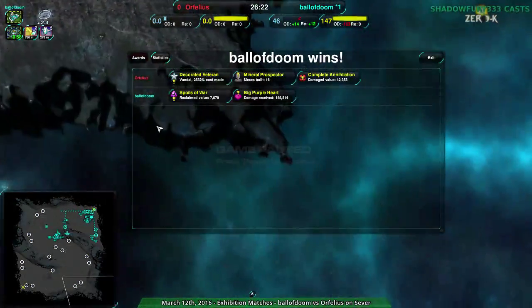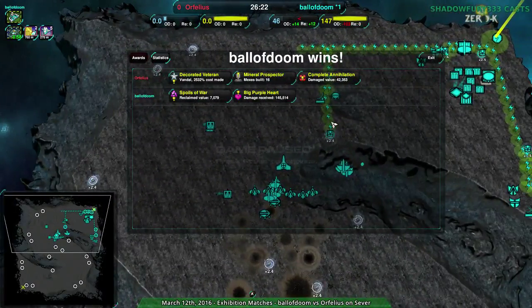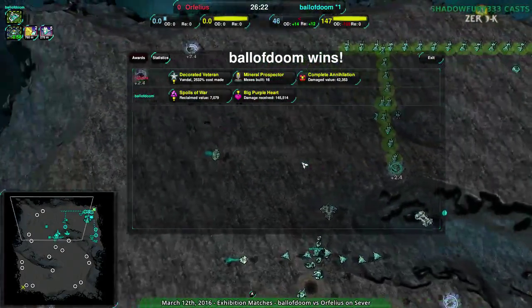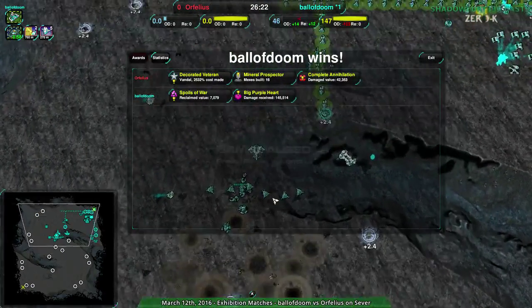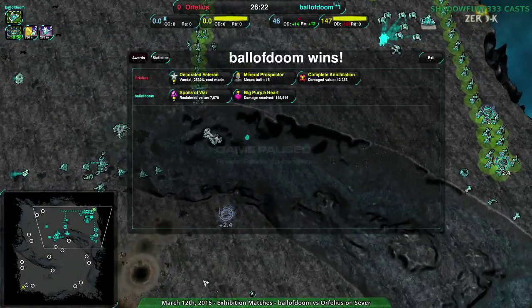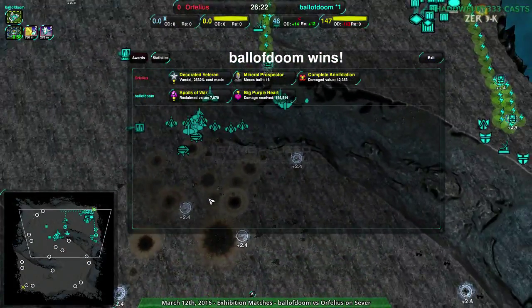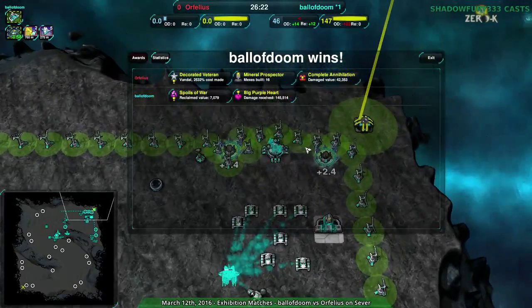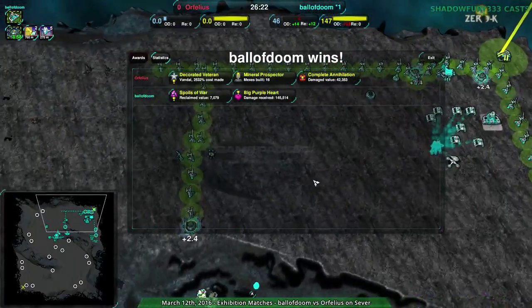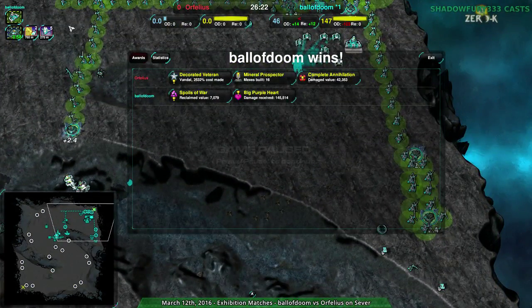Air didn't prove useless - air got Orphelius all the information they needed to get their economy on track. Air was awesome - it got rid of the Cranes, opened up the expansions, kept Ball of Doom honest. If it weren't for that, Ball of Doom would have just expanded across the entire map, fortified it, then transitioned. Orphelius hit Ball of Doom right as the transition to Rapiers was happening, which put a lot of pressure on Ball of Doom and gave Orphelius the map. But there was no follow-up - the Crow was enough to stop it, and then there wasn't enough pushing.